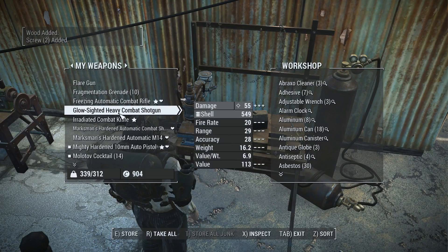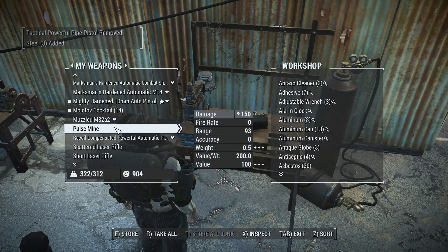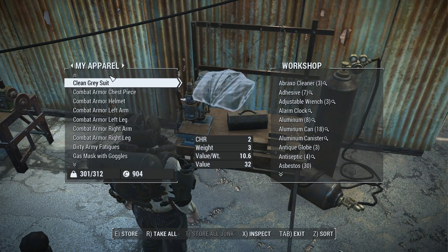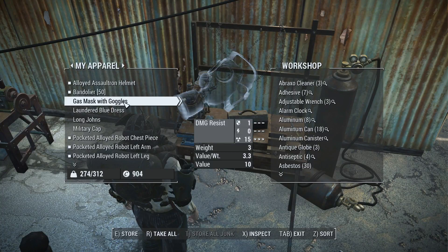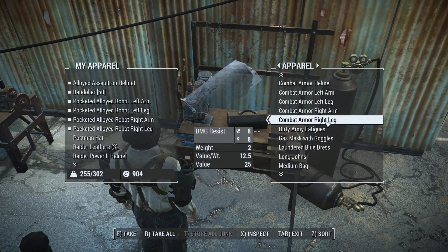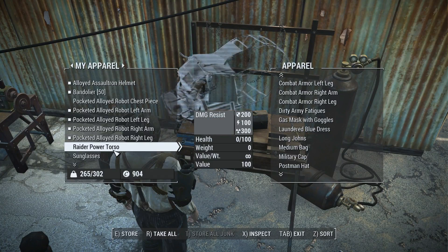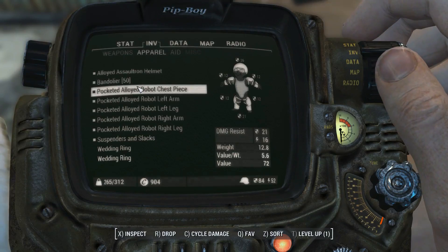I will get rid of the cryo mine as well. Glow-sighted heavy combat shotgun — I have an automatic shotgun so I will get rid of that one. Pulse mine is good for robots, I will keep some of those. I will keep some lasers and definitely the sledgehammer in case we need them. I have lots of combat armor and whatnot — I will equip these to my followers and settlement people later. Oops, I just double-clicked instead of single-click. Robot chest piece, very good, we will be putting that back on. Postman hat — this is all garbage we do not wish to carry. Wedding ring, we will hold onto — we are sentimental a little bit.